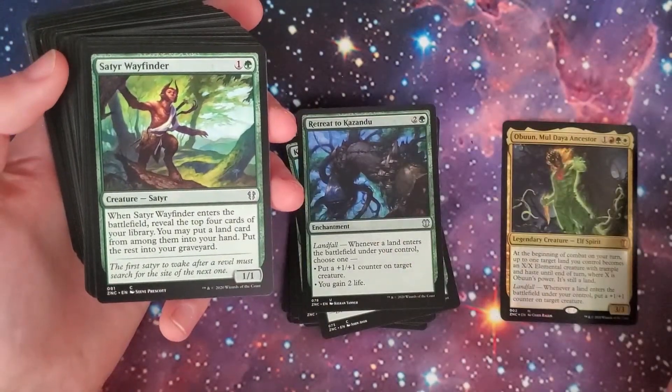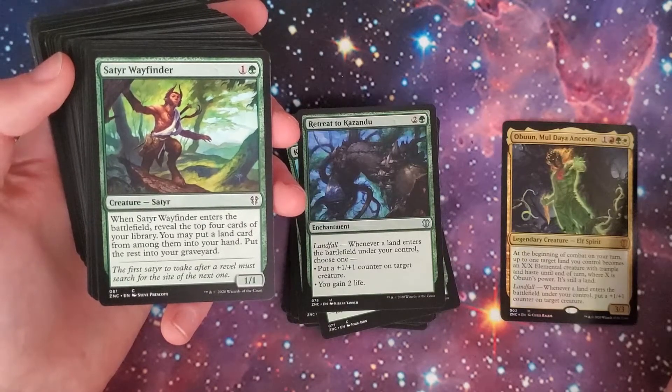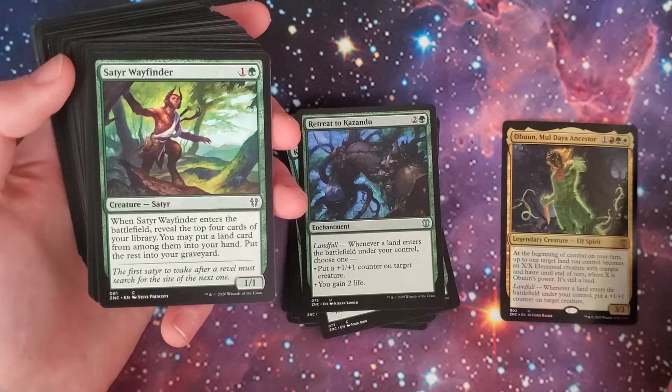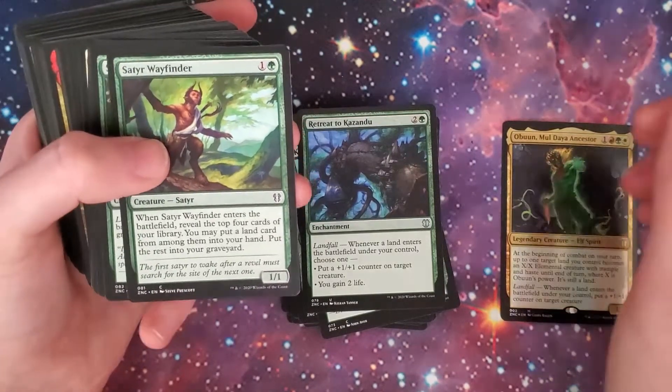Satyr Wayfinder — green and one, 1/1 Satyr creature. When it enters the battlefield, reveal the top four cards of your library; you may put a land card from among them into your hand. Put the rest into your graveyard.